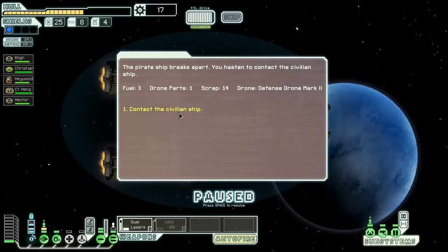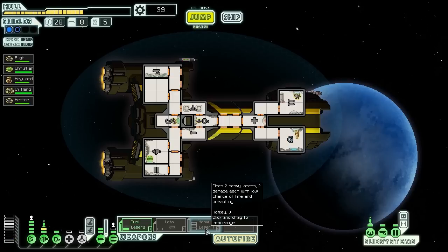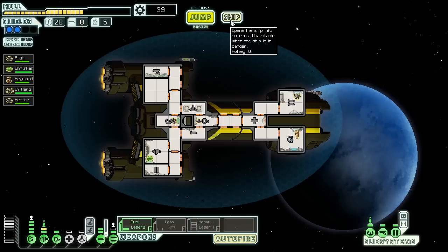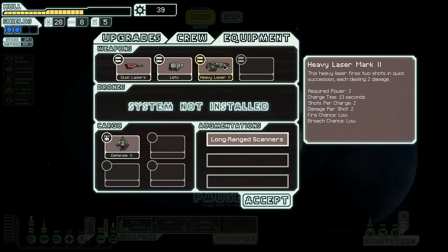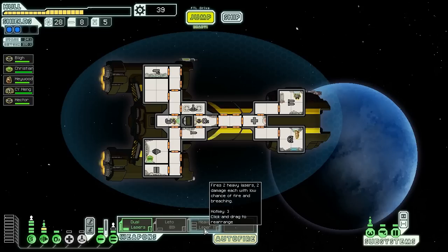The ship just seems like it doesn't have that weapon anymore. They respond: 'It's a good thing you came when you did — we'd be dead otherwise. I'm a shipwright and I'd like to help you like you helped me.' They offer to install a piece of equipment on our ship. Hey, a Heavy Laser Mark II! That is very nice. Let's check it out — it's one of those. Very awesome. The problem is that it's very heavy to power, but that is a nice weapon. I'm definitely keeping that thing around.